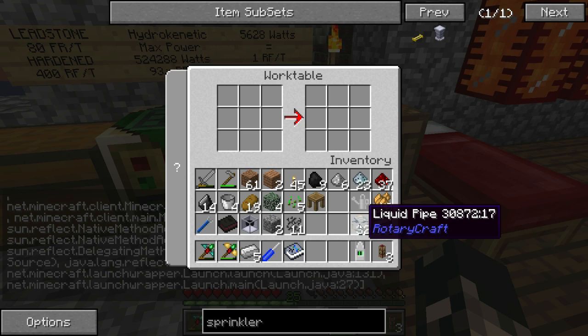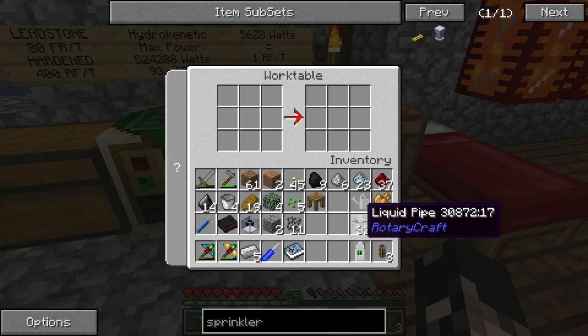I wonder how you say his name — Ryker, as in Commander Riker from the Enterprise? Anyway, I'm back to this texture pack and I'll change back when it gets fixed.